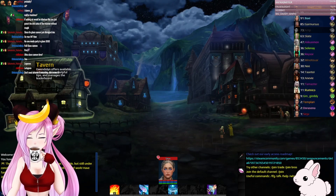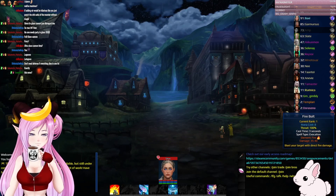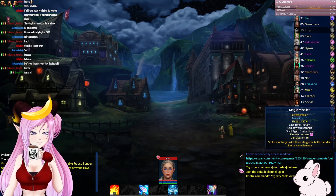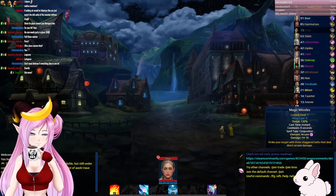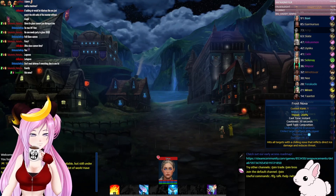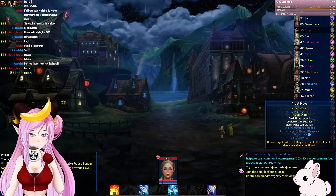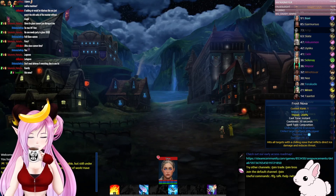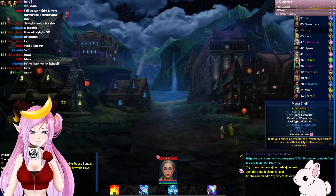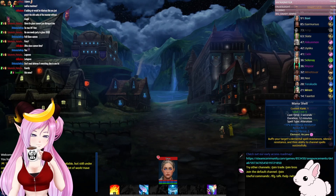The spells I have currently: Fire Bolt — three second cast time, evocation, element fire, damage 35 to 40. Then we have Magic Missiles — cast time instant, conjuration, arcane. Then we have Frost Nova — cast time instant, chills target for 8 seconds, target attacks 20% slower, element ice, conjuration.